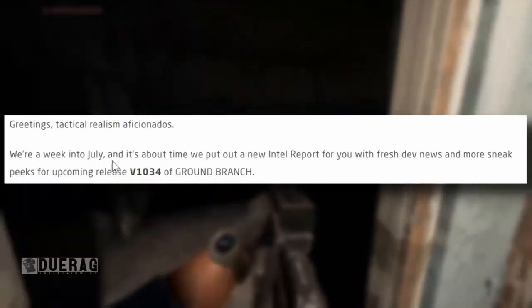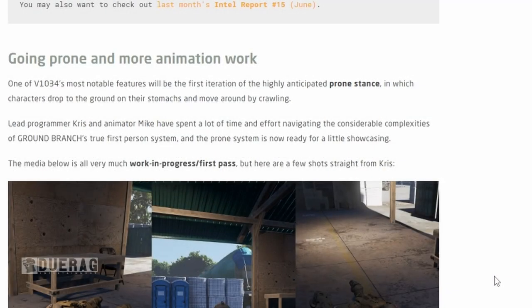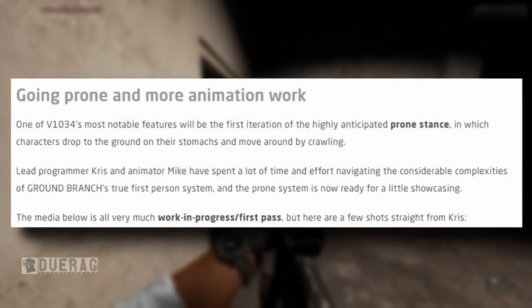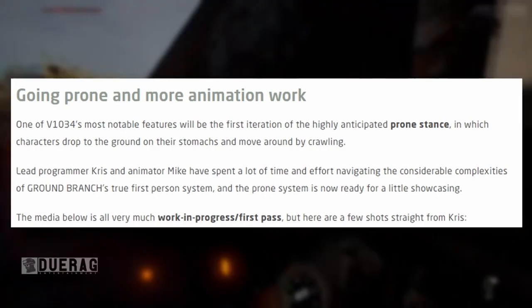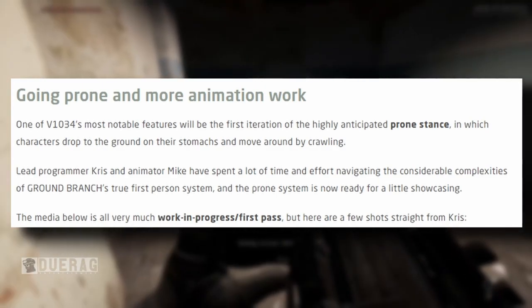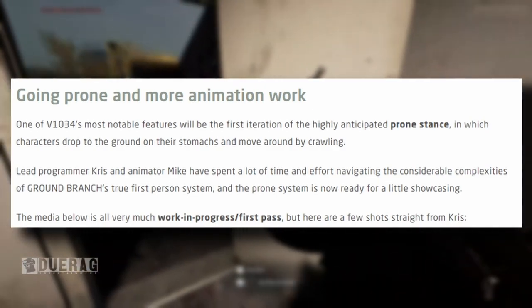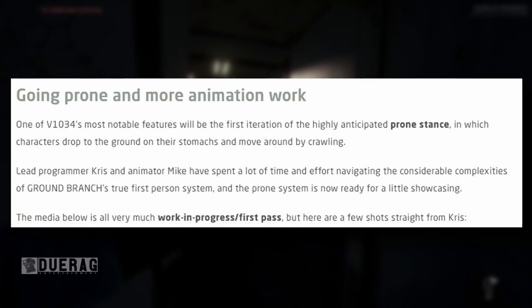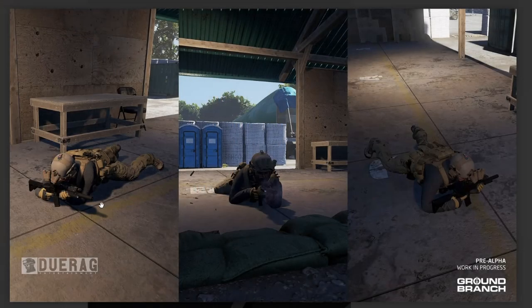Okay, let's see what they got — 'Going Prone and More Animation Work.' One of version 1034's most notable features will be the first iteration of the highly anticipated prone stance, in which characters drop to the ground on their stomachs and move around by crawling. Lead programmer Chris and animator Mike spent a lot of time navigating the complexities of Ground Branch's true first-person system, and the prone system is now ready for showcasing. We got our first picture here — you got the crawl, shooting while on the ground, even more crawling. Yes!